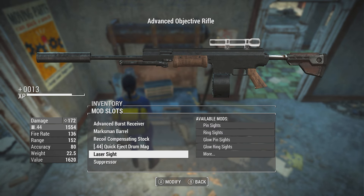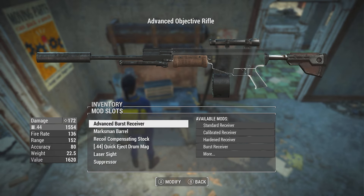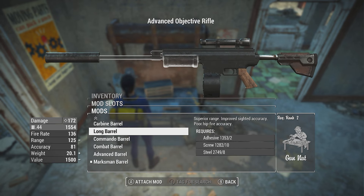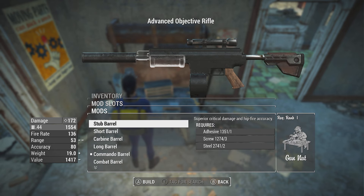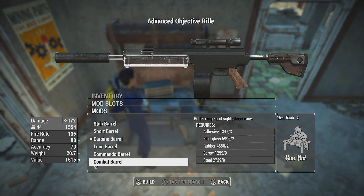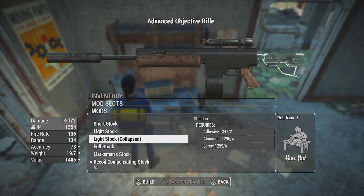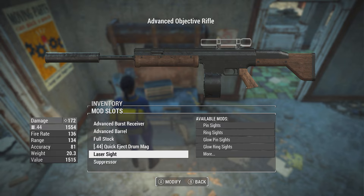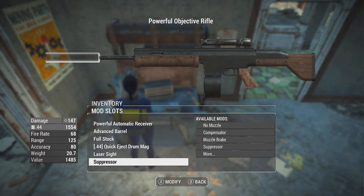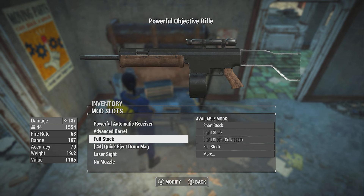It is cool that it can shoot grenades — very cool. I'll have to look into how to make it have just a regular grenade launcher. We could do other barrel types — commando barrel, carbine barrel — they all look cool but are generally just worse stats-wise. Advanced and marksman barrels offer better range, with marksman being the best. I'd really probably like the full stock — just a big wood stock. I love wood grain on my weapons.